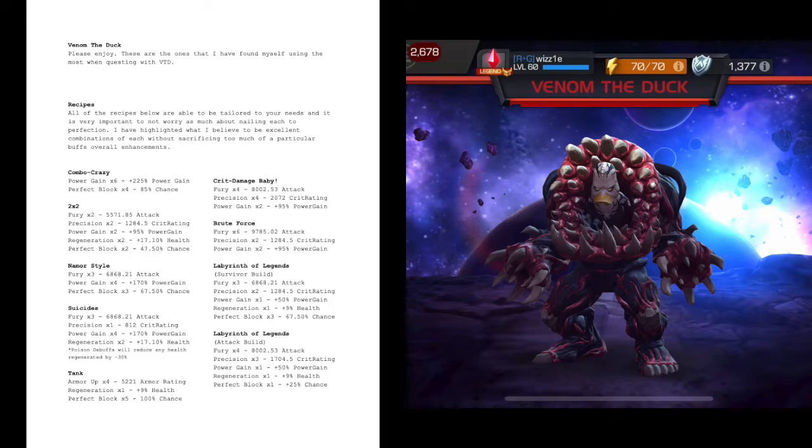A lot of people argue that any time you fire off an SP2 — your heavy-hitting special — you're going to have recoil. Well, you can out-regen the recoil if you do it right. I don't recommend doing that because you'd need to put about four regen buffs into your RNA bank. What I do recommend is going the Namor style with a slightly different buff selection: three furies, one precision, four power gains, and two regeneration buffs. The reason you want two and not one: if you have poison on you 100% of the time, it will reduce health regenerated by approximately 30%, slowing your regen down. With two regens, you're getting about 17% regeneration back after the buffs cycle, so it will be reduced to roughly just over the rate of one.